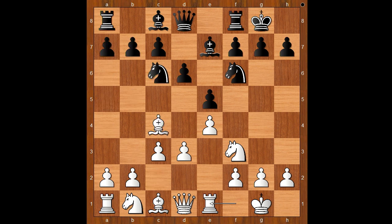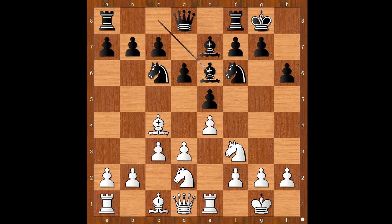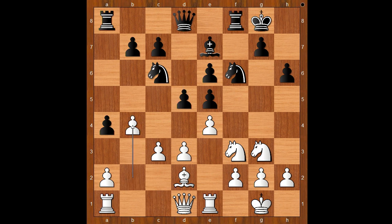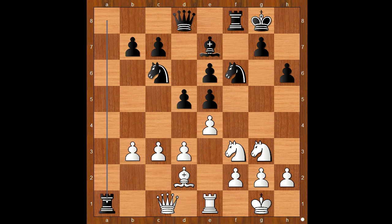Back to our game. h6, knight from b to d2, bishop to e6, bishop takes bishop, pawn takes bishop, knight to f1, a5, knight to g3, a4, bishop to d2 — kind of a quiet start. d5, b4, a takes on b3 en passant, a takes on b3, rook takes rook, queen takes rook, d4.